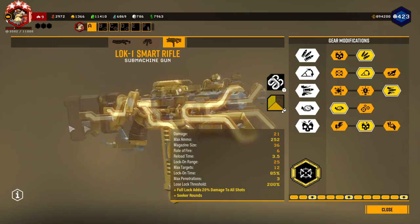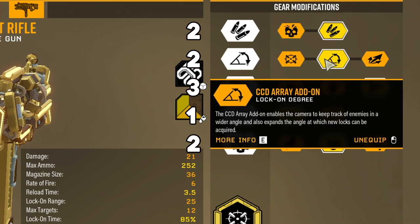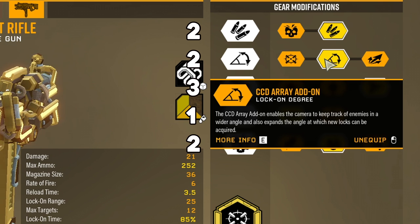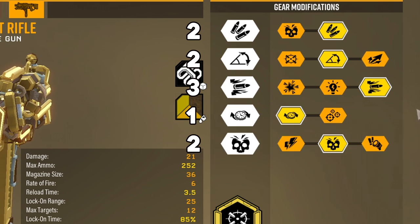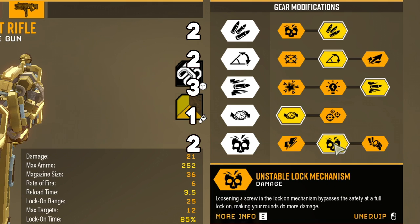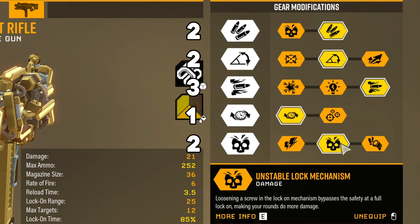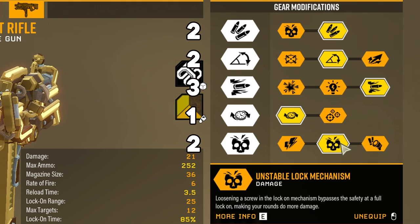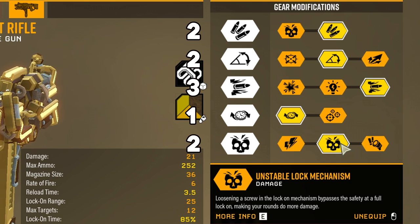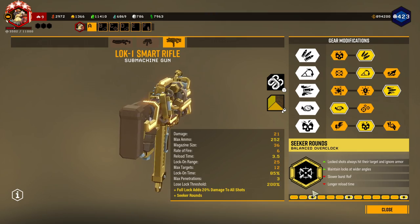So I have the Lock-1 Smart Rifle today. How I have it built: more total ammo in Tier 1, lock-on degree in Tier 2 which lets me lock on at wider ranges, super blow-through rounds in Tier 3, faster lock-on rate in Tier 4, and unstable lock mechanism in Tier 5. Unstable lock mechanism means once I hit the full lock-ons and release the rounds, I get an extra 20% more damage to all those shots.